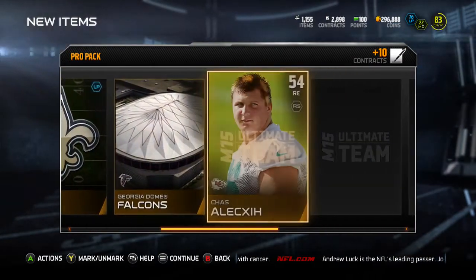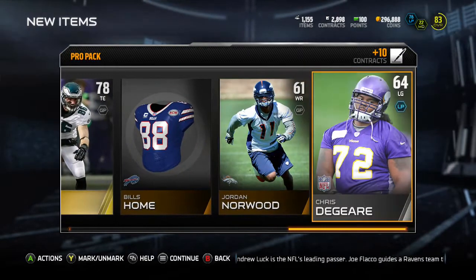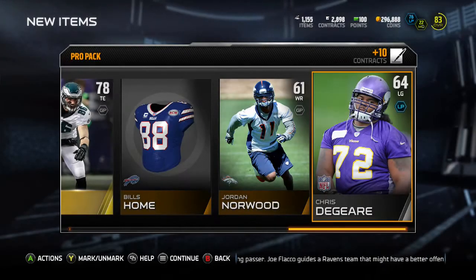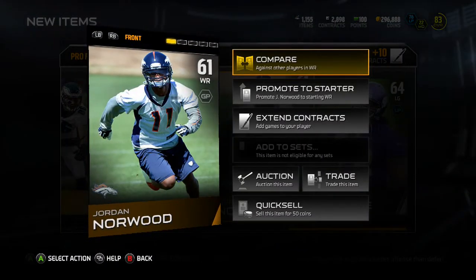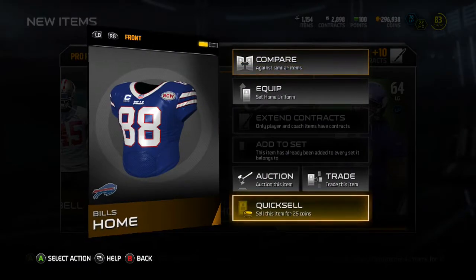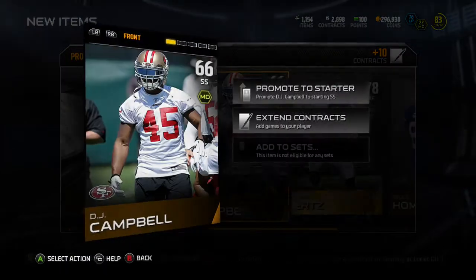Today I'm going to be opening up some pro packs because Madden released some Football Outsider cards. Today's cards are Hassan Abdullah, Dugfri, CJ Mosley, Xavier Rhodes, and the 24-hour Reggie Wayne. So we're going to go ahead and head into these packs.